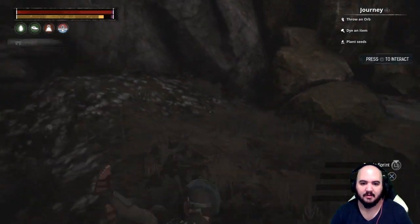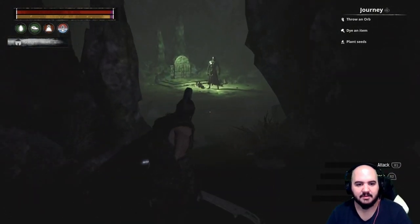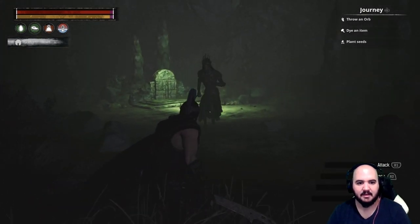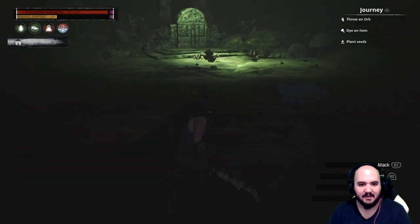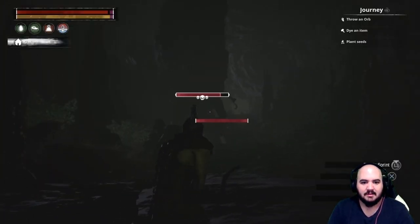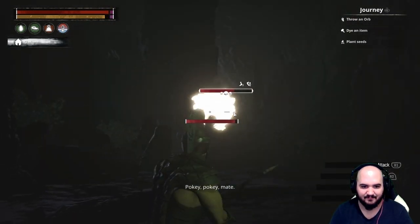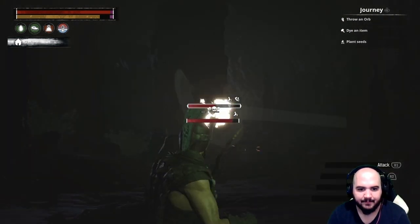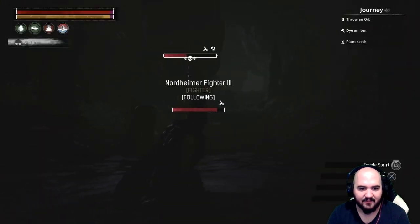Alright, we got our thrall situated and we are good to go. Let's go fight this guy. Oh god, I got stuck inside of him — run away! My thrall is actually doing pretty good. Just hit him with some explosive arrows. This is not bad at all. I kind of want to get in the fight though, it's so dark.